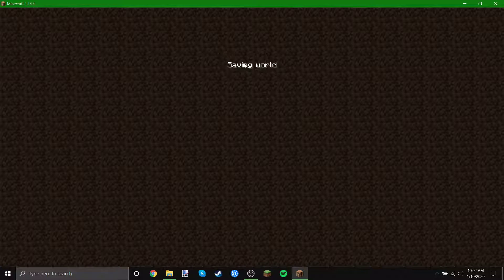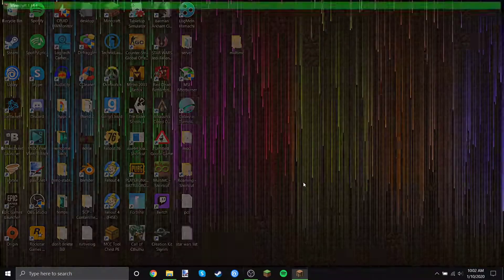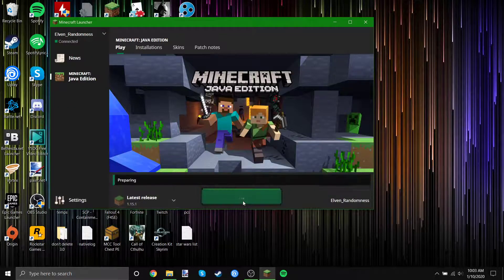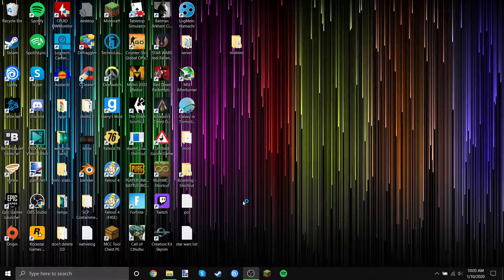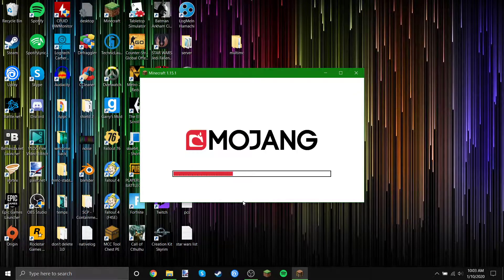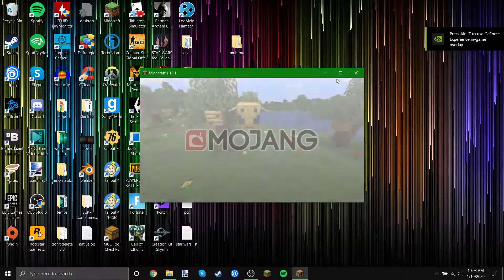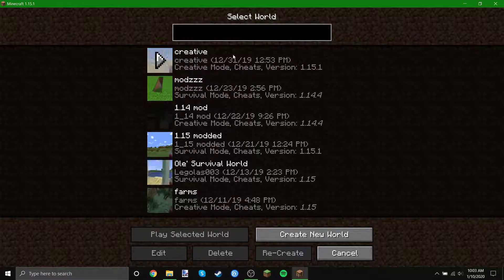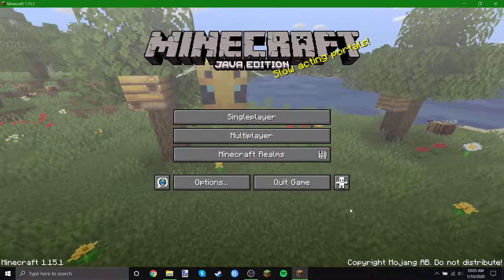And to show you that this actually did work, I will have it run vanilla. And here is 1.15, and as you can see, all of my different worlds are here, because I just copied the directory for this.